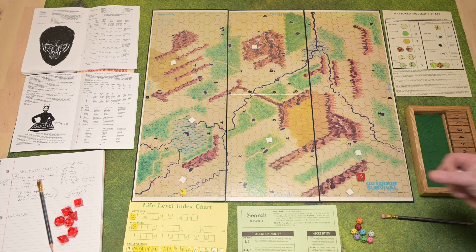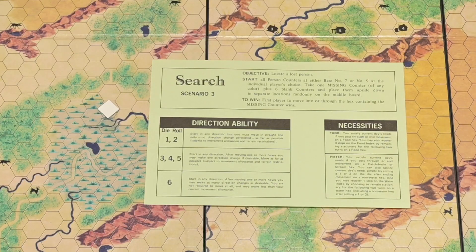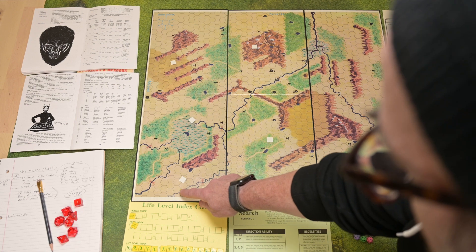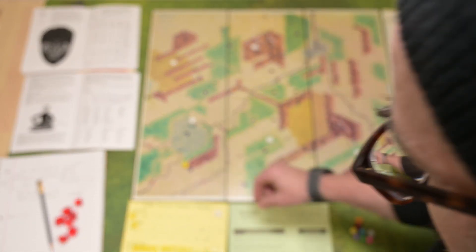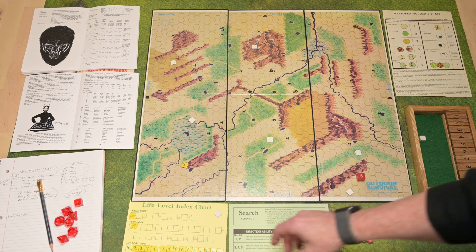We're going to roll a d6 to see what they can do. A 1 — that's bad luck to start with. A 1 or a 2 means they must move in a straight line with no turns and must move their full movement allowance. The full movement allowance of this character right now is 6, so they want to get that treasure. Moving 1, 2, 3, and then 4, 5, 6 puts them in the mountain. That is less than ideal because a mountain is going to have the worst chance to run into a bad guy, but it's what it is.